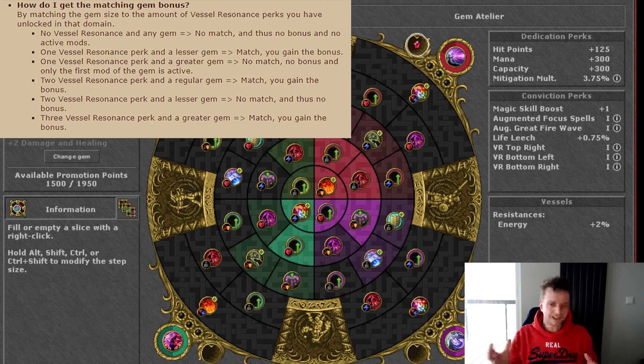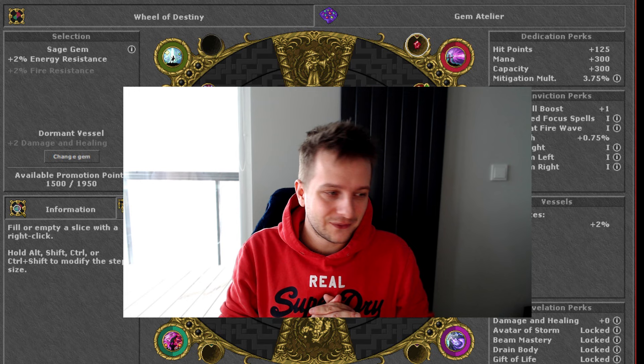In practice, if you have a greater gem which can grant plus 2 damage and plus 2 healing, but you don't yet have the level to get all three modifiers and only assign two vessel resonance perks, you will not receive your flat damage and flat healing bonus. That's where a lot of the power also comes from. So if you're at a lower level, you actually want to unlock the lesser or regular gems rather than greater ones to ensure you can get the flat damage and flat healing bonus.